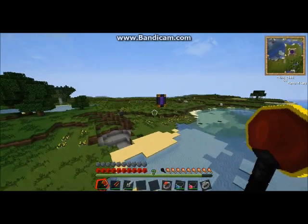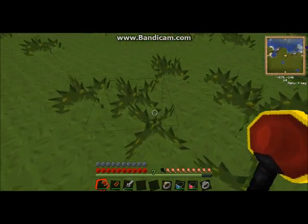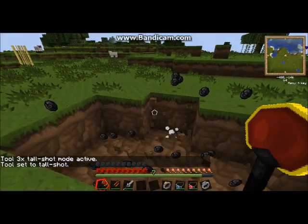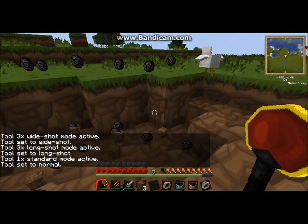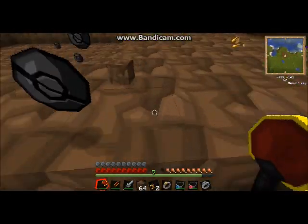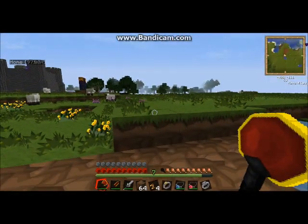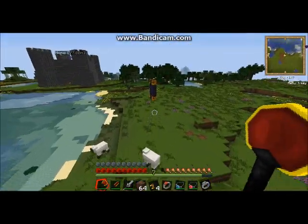I still have yet to figure out how to use the hammer on this, so let's see if I can figure it out. Maybe it's C. Oh gosh. Is this what the hammer does? You right-click and it does this. This is the hammer. Oh, now I have a lot of dirt. I can't even pick it up. I can't even pick up the black balls. That's what it does, for you guys wondering along with me.